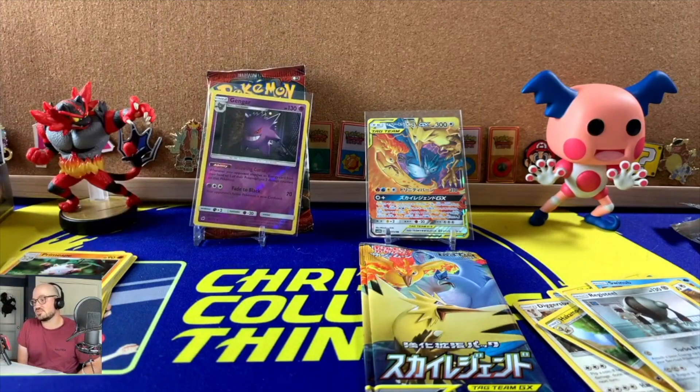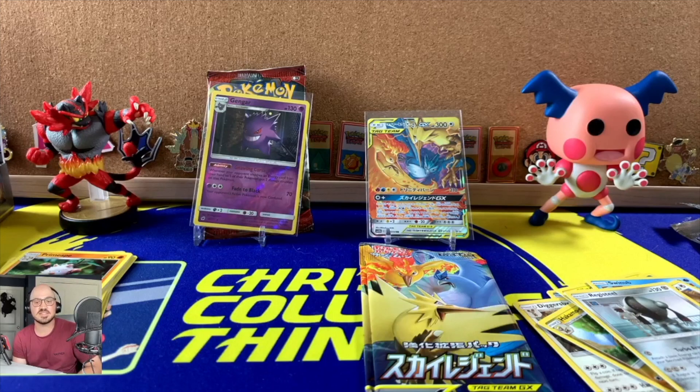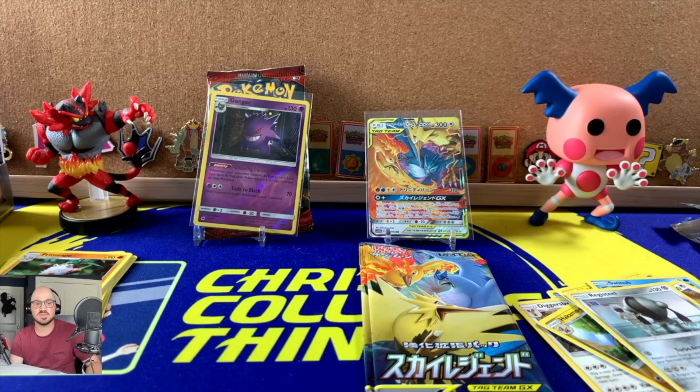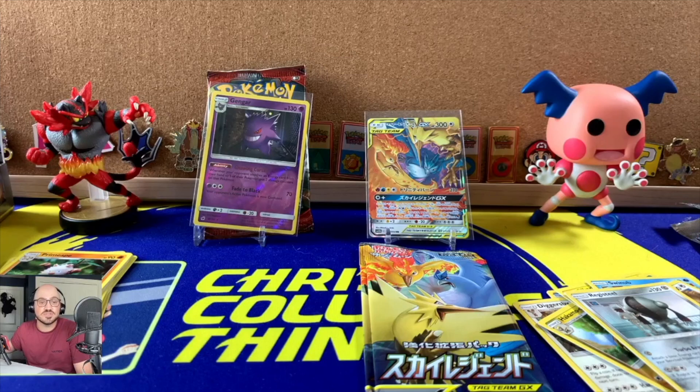Sky Legends advances against Crimson Invasion — showing up a little too late. As always, like, subscribe, and comment, hit that bell for more exciting tournament content. Road to 100 subscribers — we're at 66! Please subscribe if you want to be entered into any future giveaways. I give priority to commenting subscribers. We'll open those EX Ruby and Sapphire packs once we hit 100. Stay safe guys, see you next time!